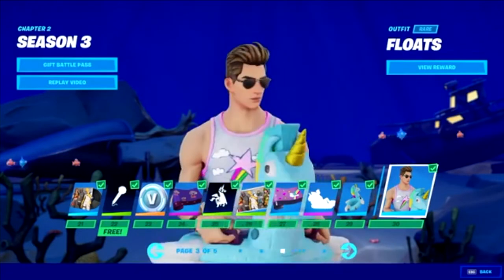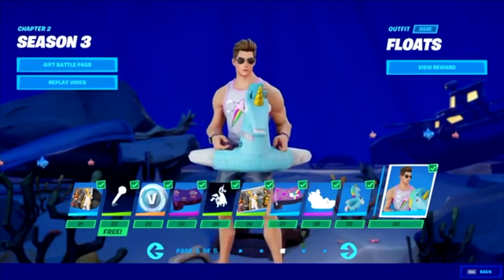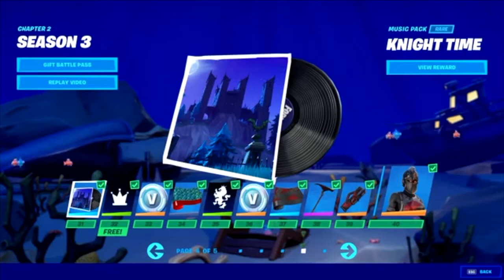The next one is the Pool Floaty, which is just a back bling. Then there's Floats — he's an okay, decent skin. I'd put him at tier one along with Meowsicles because he doesn't really deserve to be this high in the battle pass.